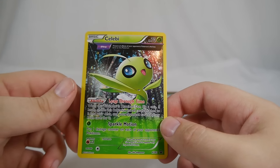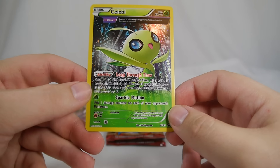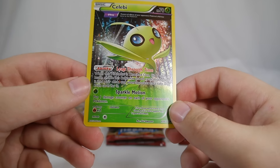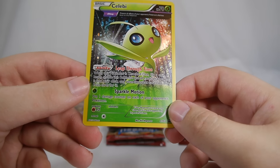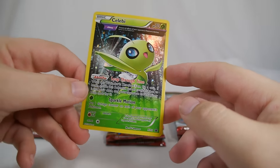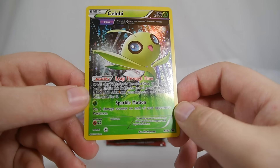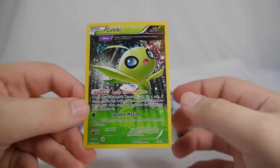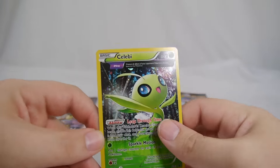Finally we have Celebi — 70 HP, Grass-type Pokémon, with the Theta Stop ability preventing all effects of your opponent's abilities done to this Pokémon. Its ability is Leap Through Time: when this Pokémon is knocked out, flip a coin — if heads, shuffle this Pokémon and all cards attached to it into your deck and your opponent can't take a prize card for it. Very similar to Shedinja's old ability. Sparkle Motion puts one damage counter on each of your opponent's Pokémon. Nice artwork, and it's a nice holofoil.